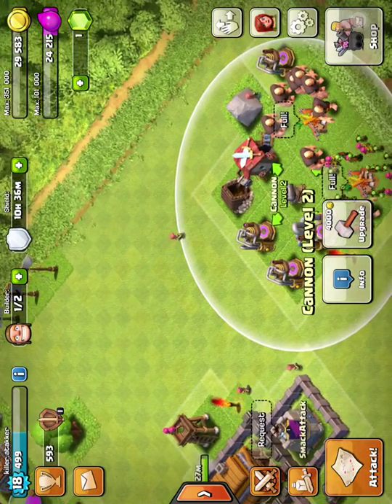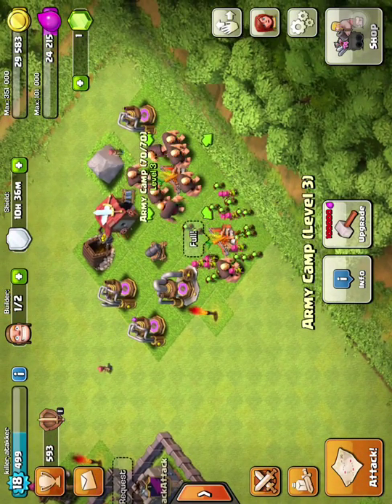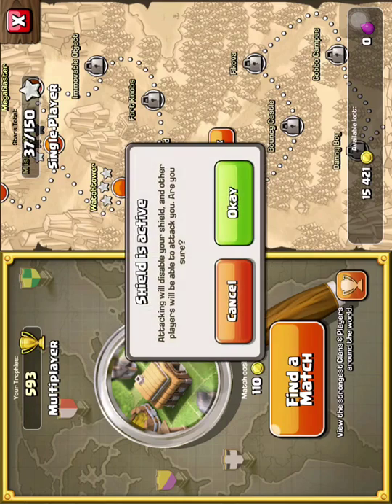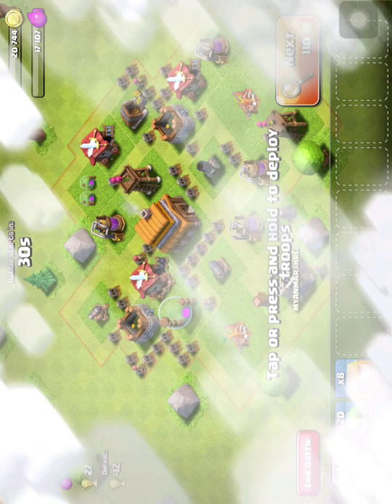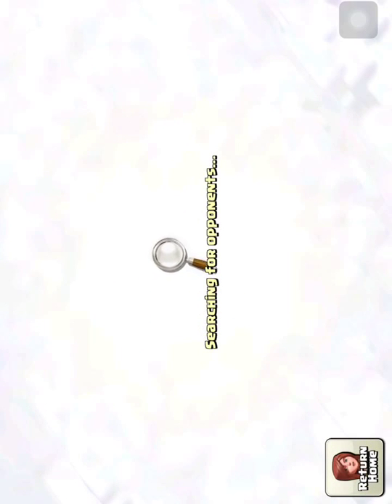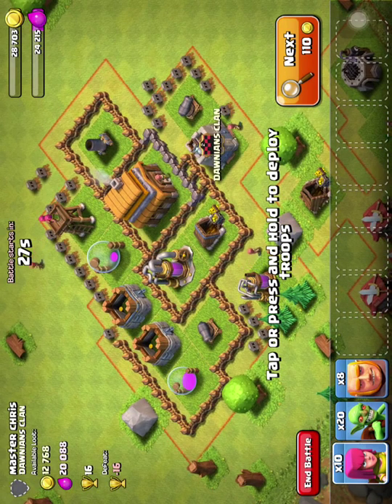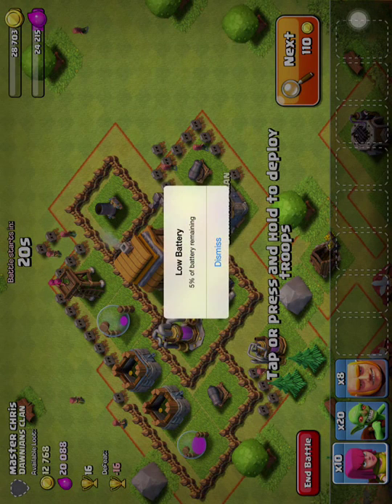Before we finish the video, let's go attack. I'm finding a match — I try to get ones with good resources. This one isn't great; I normally go for ones with over 10,000. A little while ago I found a really good one with like 40,000 elixir and loads of each resource.